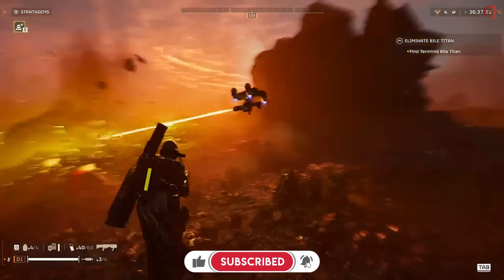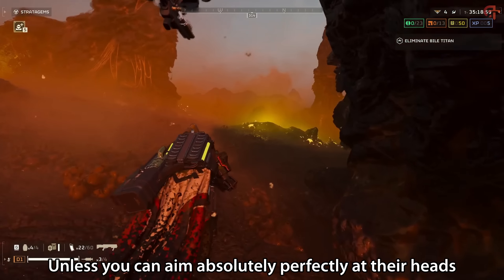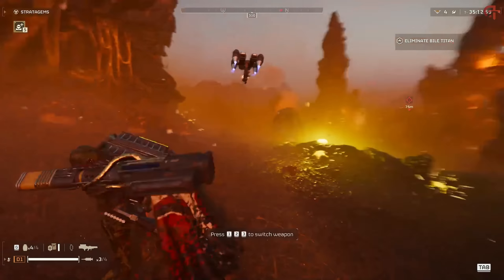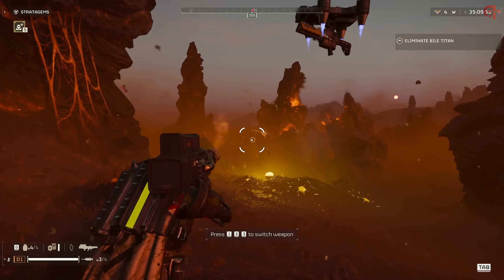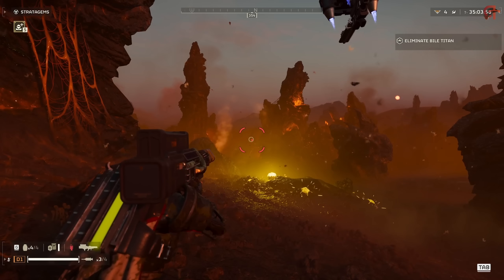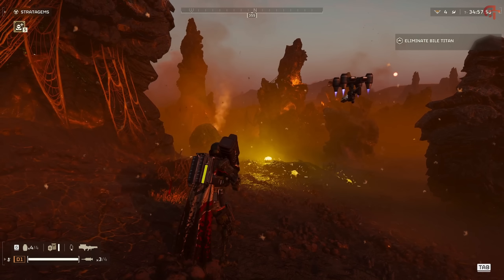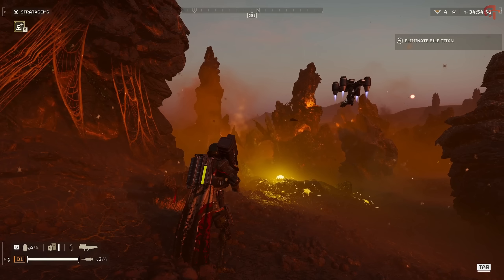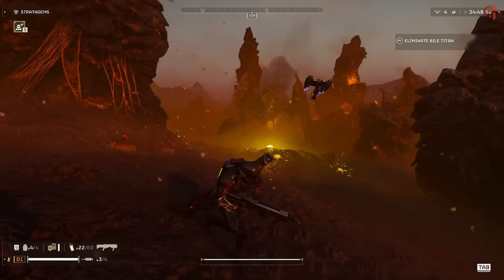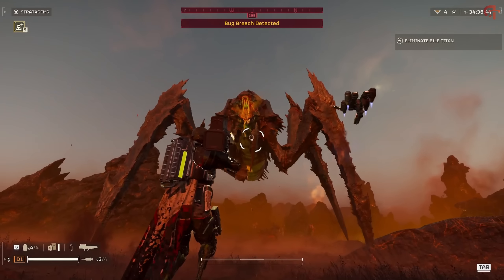The only time this gun falls short is with bile titans. Unless you can aim absolutely perfectly at their heads, it's going to take at least three to four shots to kill them. Especially if you've only got a couple of you and the bile titan is actively hunting you down, this thing takes far too long to charge up for it to be effective against bile titans. They're just going to mosey on up to you and stomp you to death before you can do anything. Please do not rely on this to try and take down bile titans.